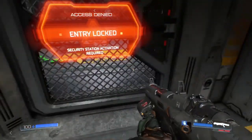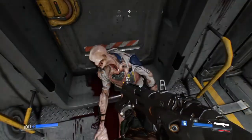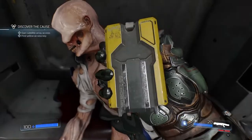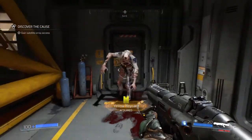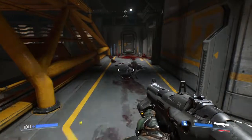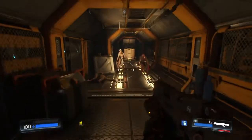Entry locked — security station activation required. Oh, he's got the yellow card! Sick — yellow card. I can't pick it up. Thank you. That's what you get. Can I go through here? Oh right — sick.